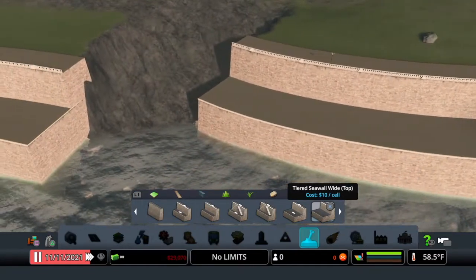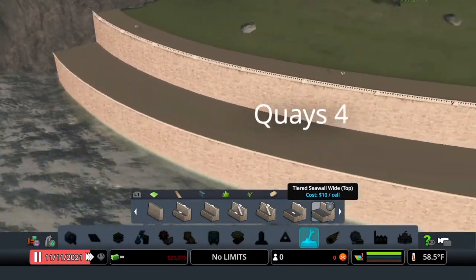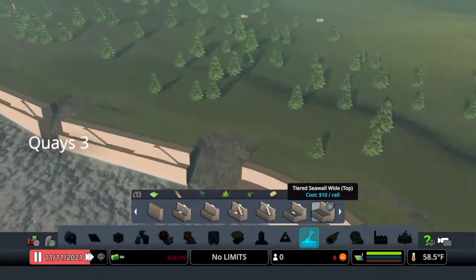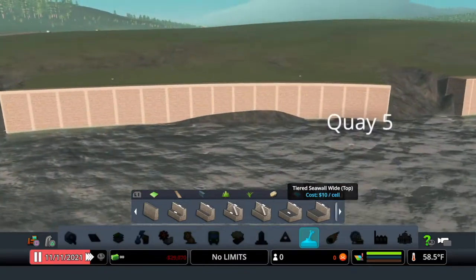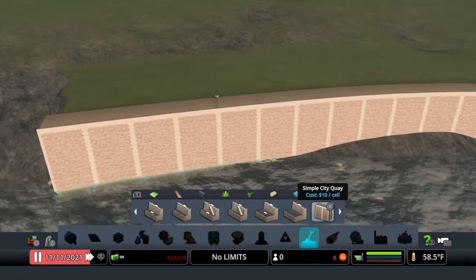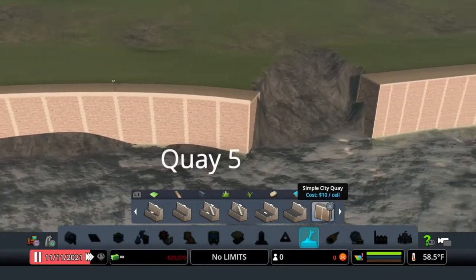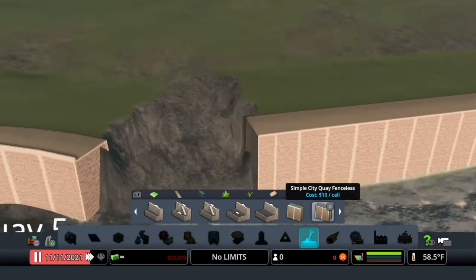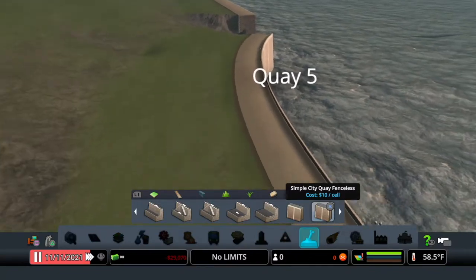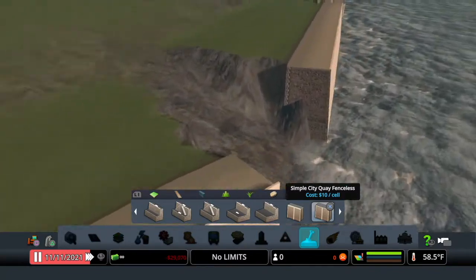Then we have the Simple City Quay and the Simple City Quay Fenceless — obviously one has a fence and the other doesn't.